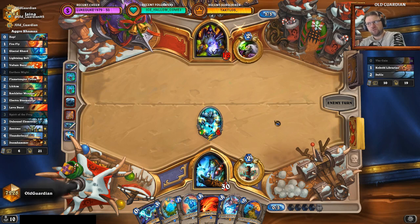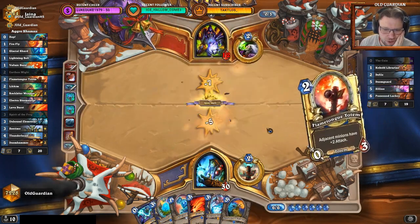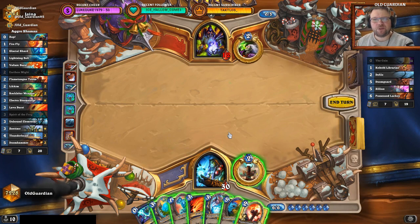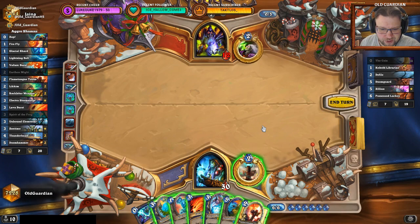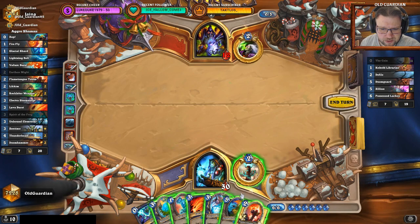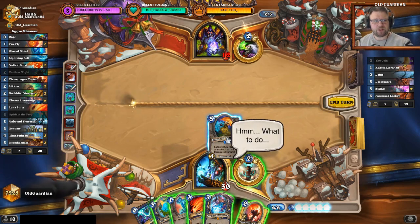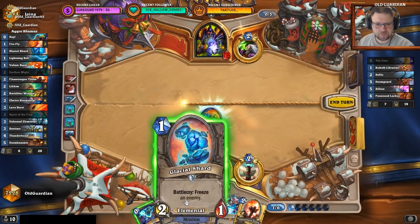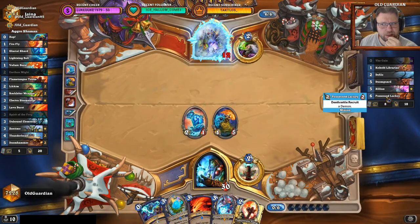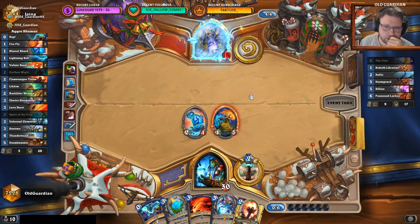I even have the Electra Lava Burst now. Electra Lava Burst is not quite lethal though — it's 2 off. He lost the Tziliax, he lost the Lackey. Very interesting game. I could just play a Servant of Calimus here without the effect — I think it's strong enough. Spirit isn't guaranteed to draw Lightning Bolt. He already spent one Defile, lost one Lackey. He could have another Lackey, but that's unlikely. Now that he had to tap, I think he just lost.